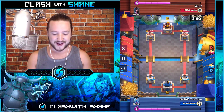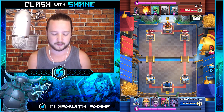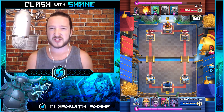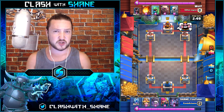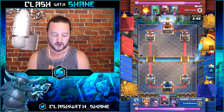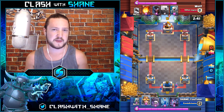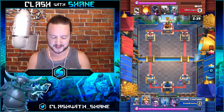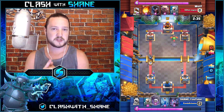Here we go, facing off against Wolf running a golem knight beatdown deck, which currently is one of the top strategies for ladder gameplay in the current meta. We have a decent starting hand with the knight and graveyard, but unfortunately we are missing the poison spell. I don't want to go aggressive just yet — with this deck especially, you always want to make sure you have that poison spell available to support your graveyard pushes.